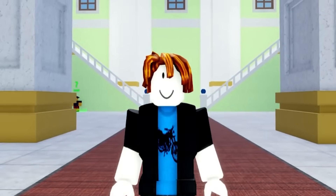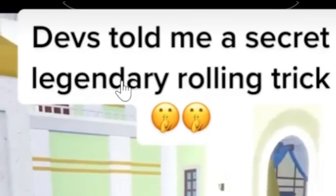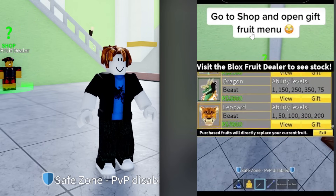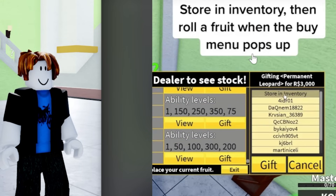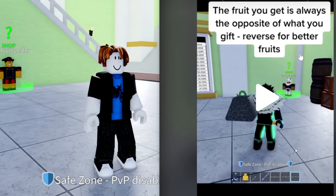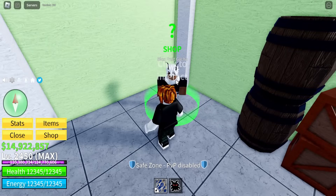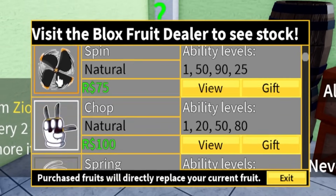None of them worked so far. As I said, if none of them work I'm gonna give out four mythical fruits. Let's see if this next one works — even the dev stole a secret legendary rolling trick. Go to the shop and open the gift fruit menu, store in inventory, then roll a fruit when the buy menu pops up. The fruit you roll is always the opposite of what you gift. So if you pick kilo, you get leopard. If you want dragon, you pick spin. I want venom fruit, so I need to count over five fruits and gift bomb.